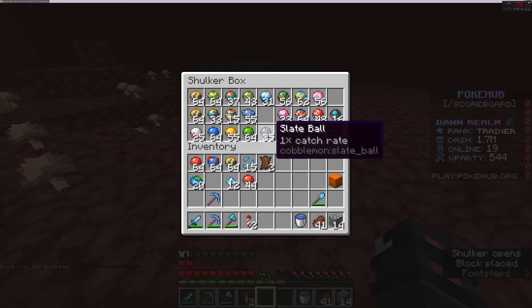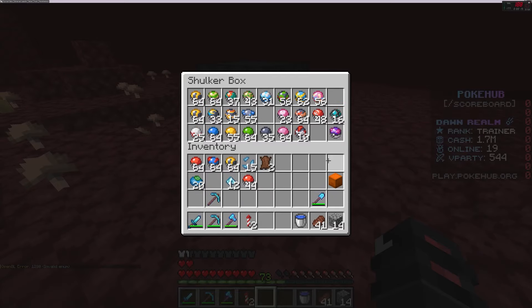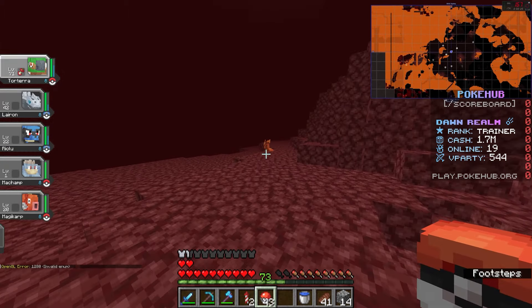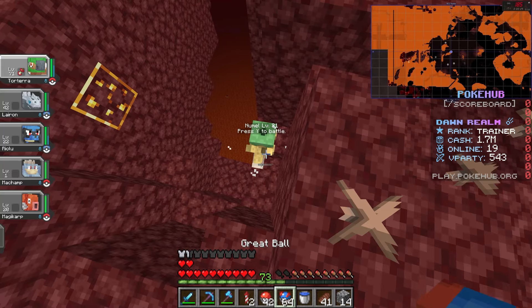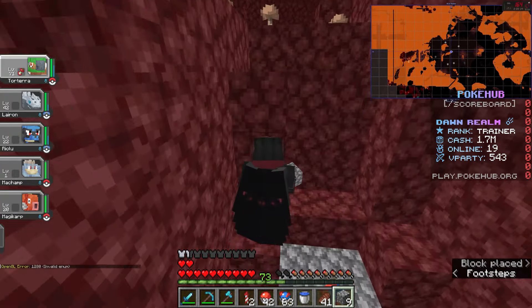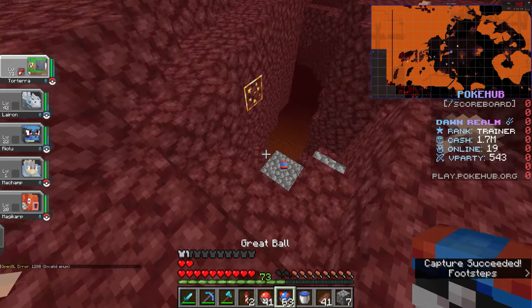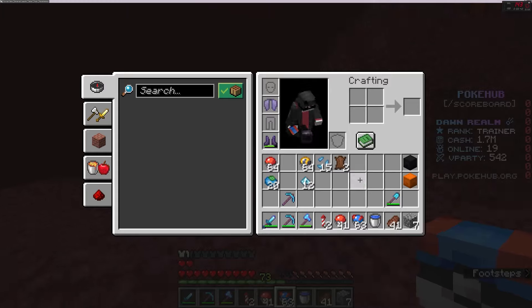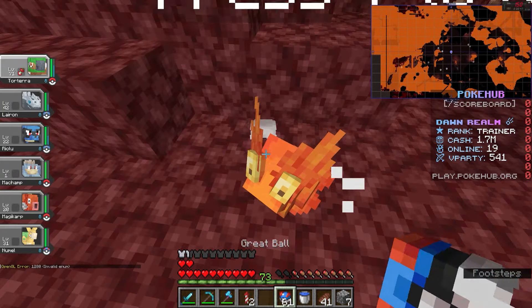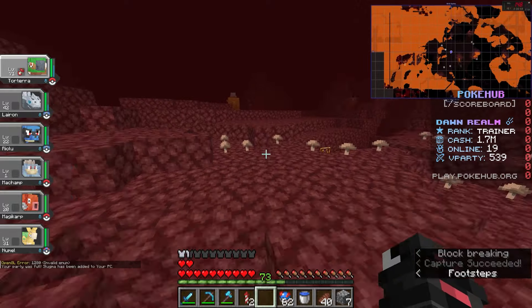I'm in the Nether and I'm gonna catch some Pokemon here. There's no Pokeball here that will help me catch a Fire-type, which is a real shame. Anyway, hello Numel. Slugma — stay, dude. That's even lower. Caught him. He's not in the Pokeball — figuratively. I got Numel. Hello Slugma. What about a Grapeball? He took the Grapeball! He did like the Grapeball. Wonderful.